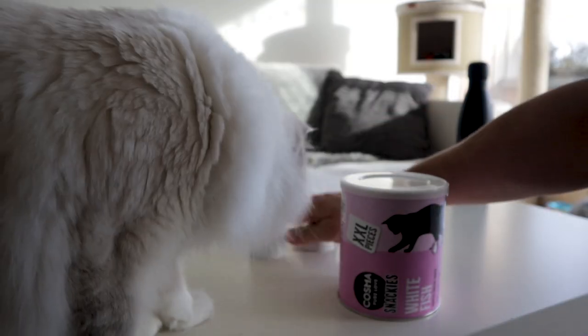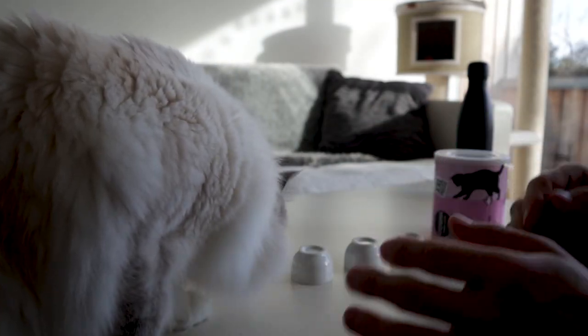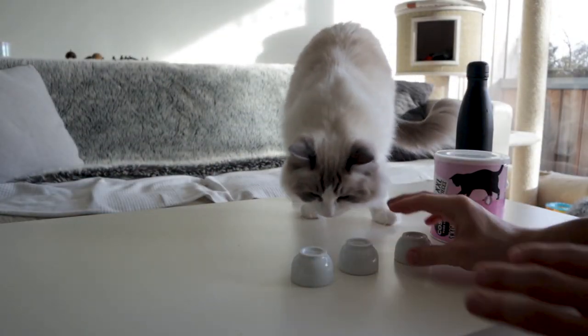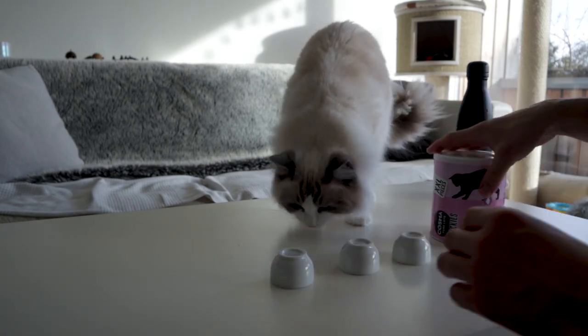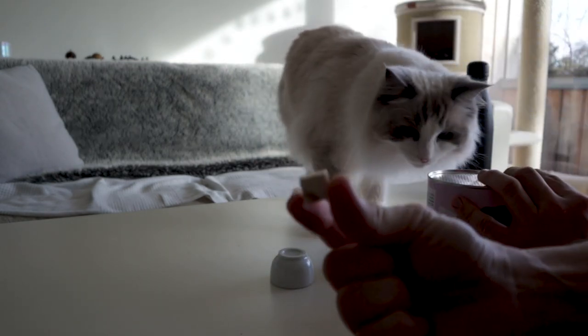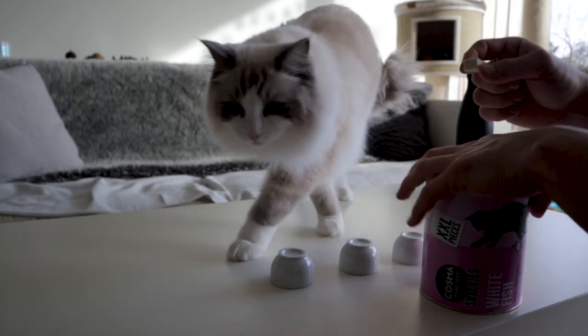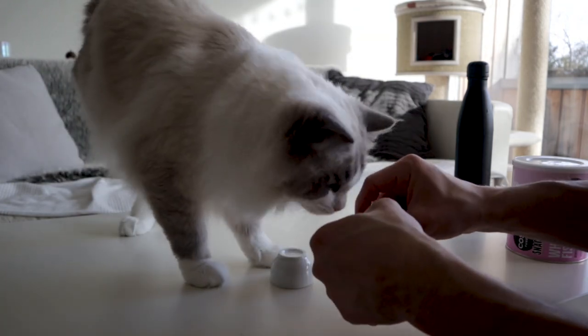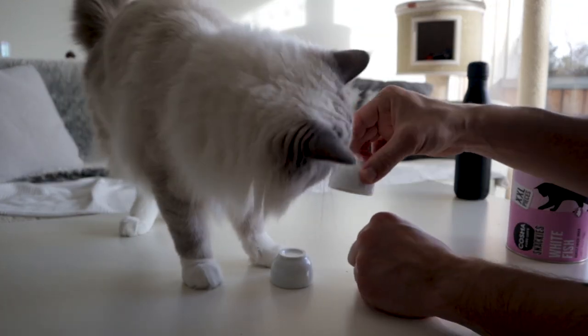The setup is very simple — we've got three cups. I need to move them on this side. Come on, you need to sit here. Setup is really simple: you've got three cups, but only underneath one of them is going to be a snack. Blooby loves snacks. So let's see. Obviously you need to make sure that he sees where it goes, so he's going to go under the middle one.